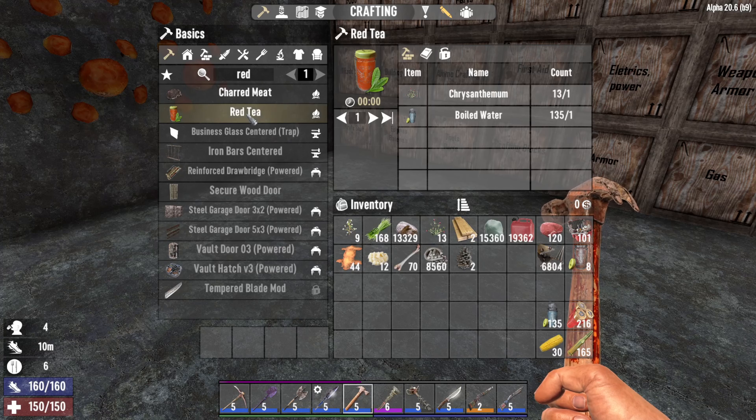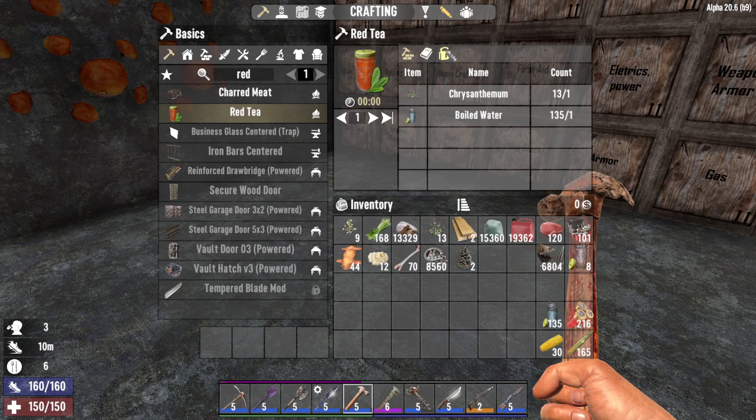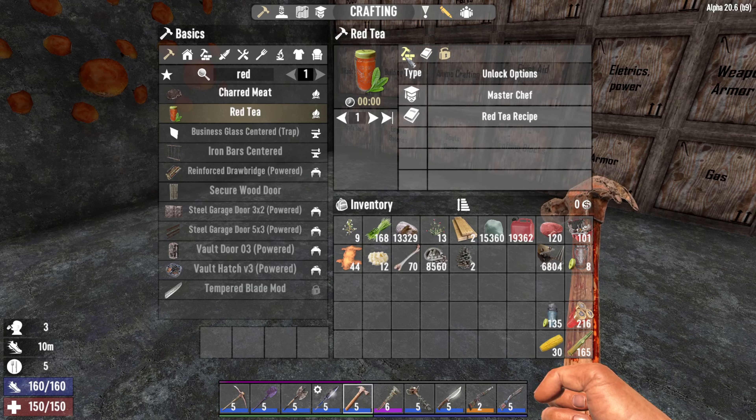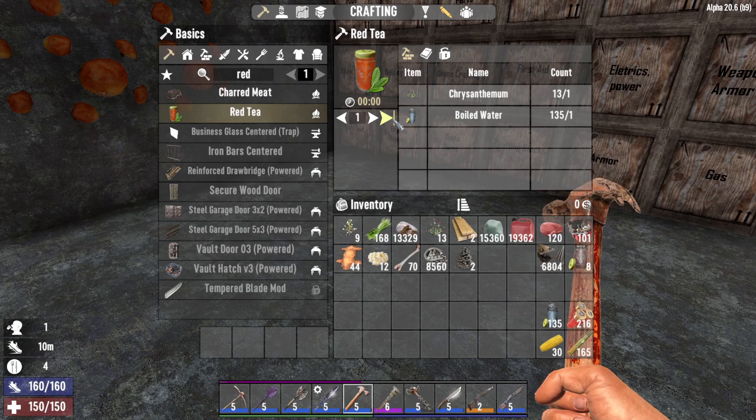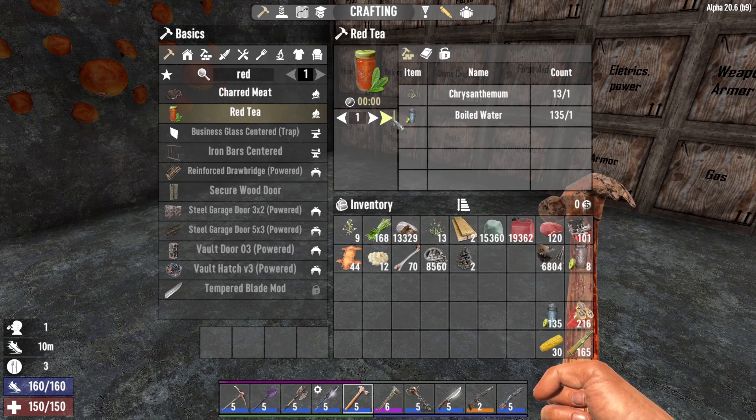The first one is red tea. In order to make this you will need chrysanthemum and boiled water, and you get this through the master chaff perk tree. Basically this will give you 15% stamina regen and it will also give you the efficient digestion buff, which means the cost of food and water consumption to regenerating your stamina will decrease by 15%.